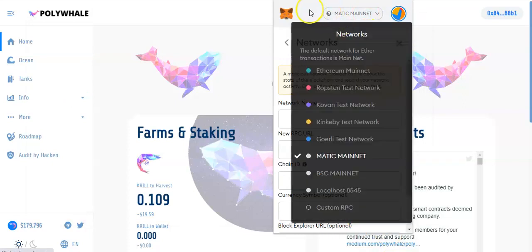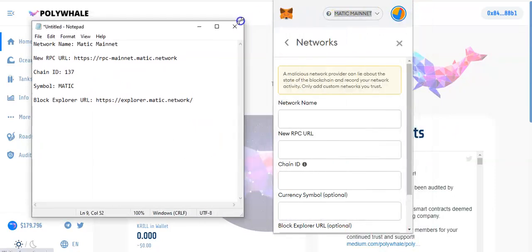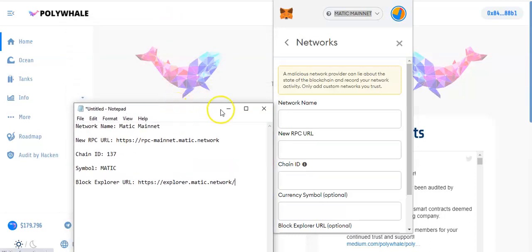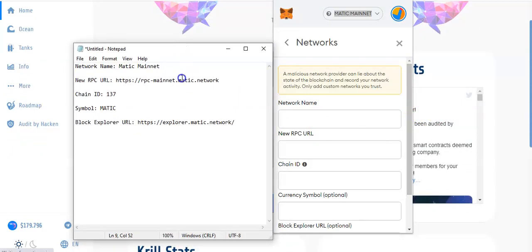This is what you need to put in those boxes right here. I'm going to have this in the description so you can just copy and paste — copy and paste — so you won't make any mistake. In the network name you're going to put Matic Mainnet. For the new RPC URL you're going to put: RPC-Mainnet.Matic.network.